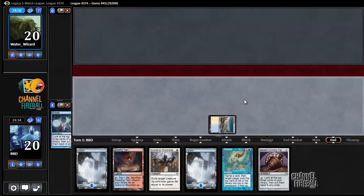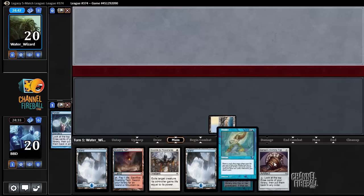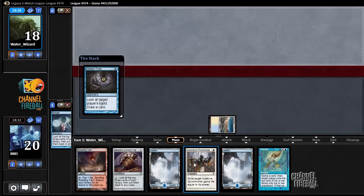Sensei's Top. So now we can begin the top. We have top plus predict, which is a good card advantage engine. We're getting probes, so our opponent's going to know that we have no interaction. If they are a deck that would like to kill on turn 1, they can.